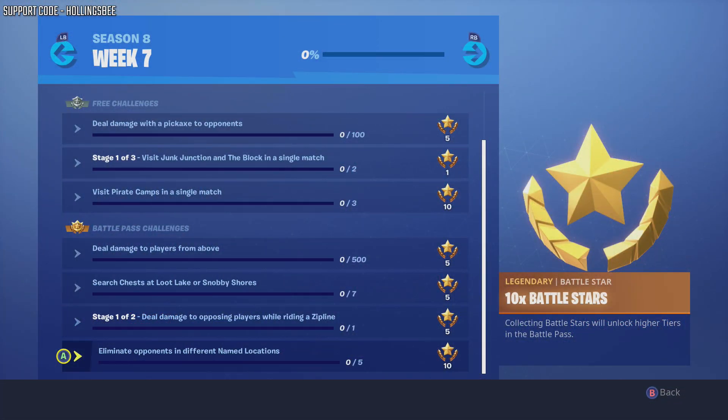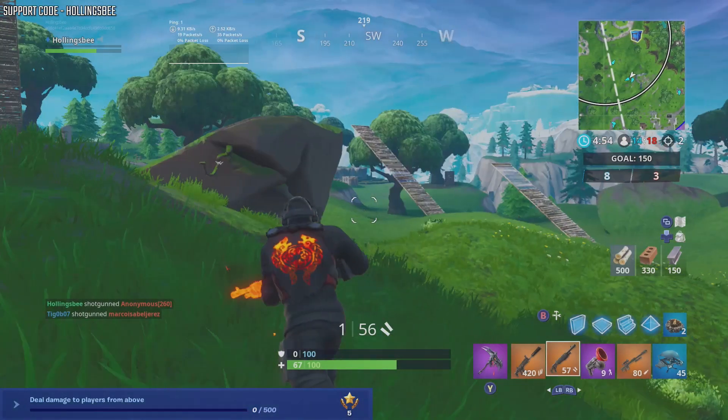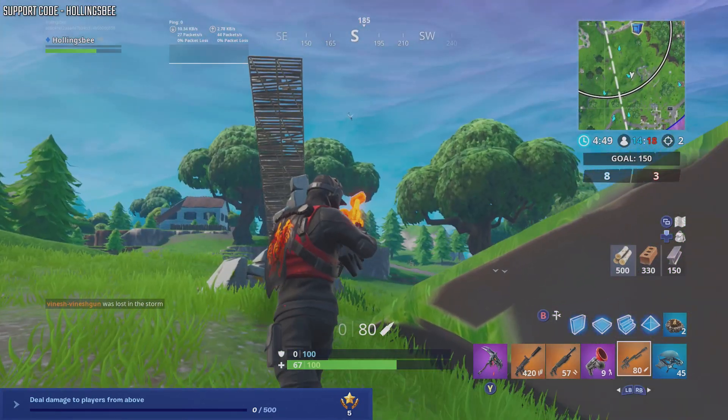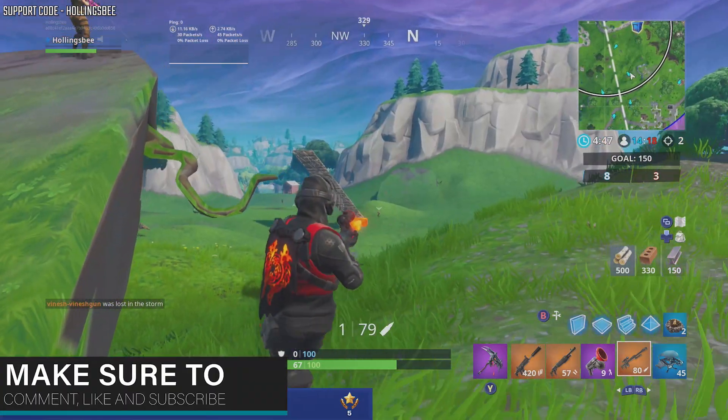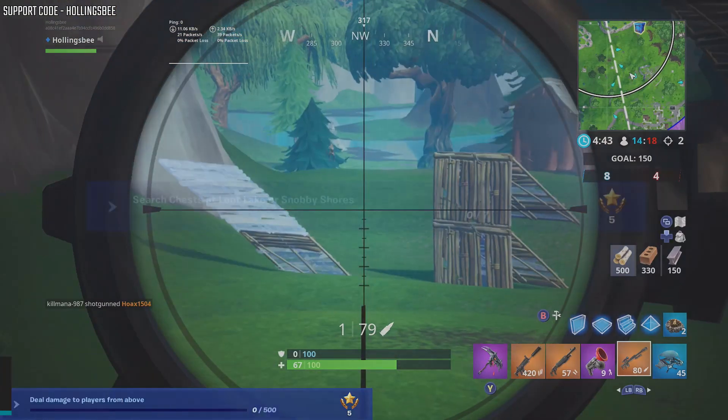Next up we have the Battle Pass challenges — these are for people with the Battle Pass. Deal damage to players from above. You'll just get this from playing the game, but again Team Rumble is best because everyone is down low running around. You can stand on a hill or build up and just shoot down on them. You'll get this done in no time at all.